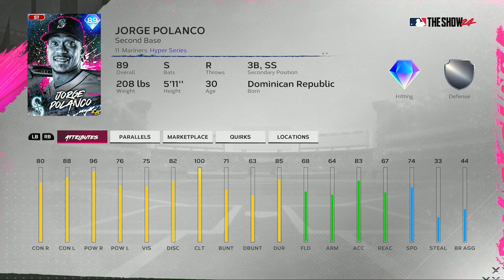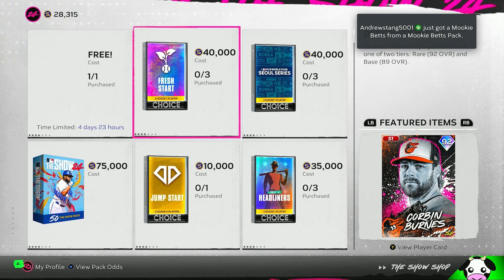And maybe last up in the base round — I always love switch hitters, specifically Jorge Polanco. He gets a card here: 80 contact versus righties, 88 versus lefties, 96 power versus righties, 76 versus left-handed pitching, 75 vision, 100 clutch — going to be great with runners in scoring position. 68 fielding at second base, with third and shortstop secondaries, 67 reaction, 64 arm strength, 83 arm accuracy, 74 speed. And that is it for the base round.